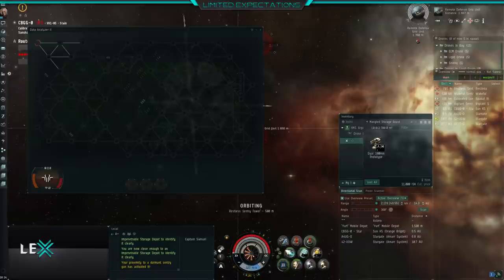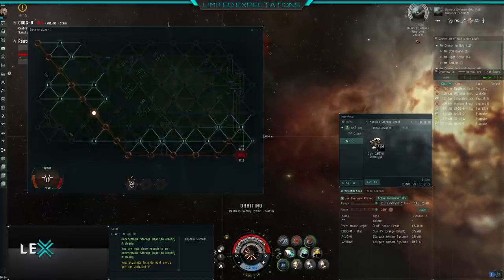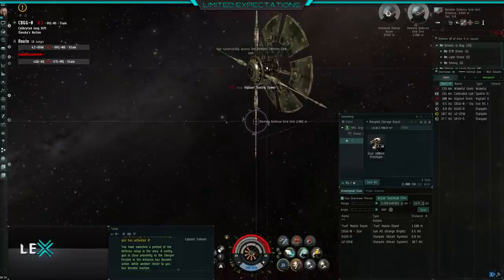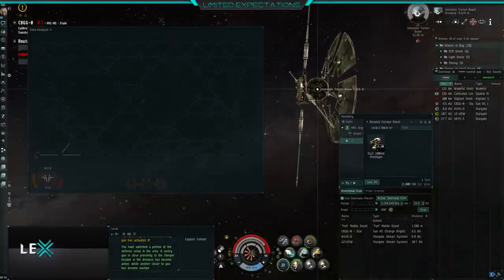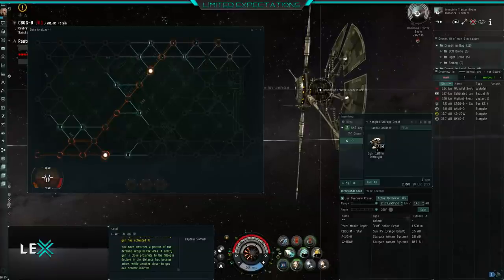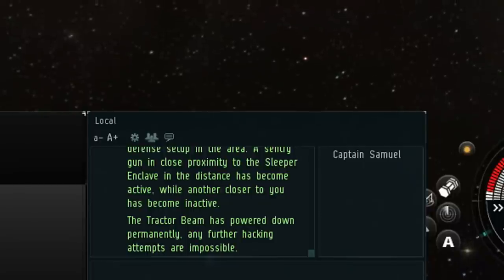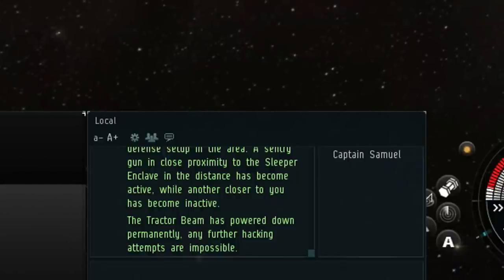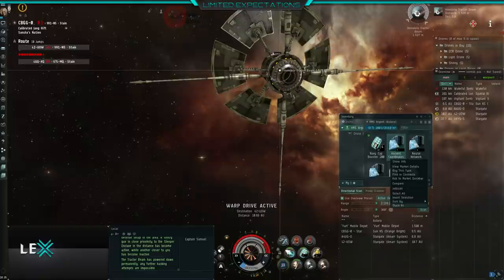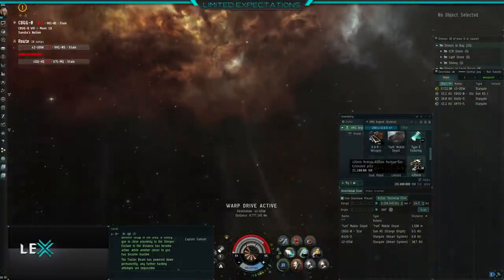When you're doing this hack, it's just a normal data hack like every other data unit in this site — normally a red core. When you complete the hack, the sentry gun will just despawn completely — it won't get moved to a random place like the other one, it will just completely despawn. So now it's just this tractor beam here, and this is where the real issue comes with the medium sleeper site done this way. In a frigate, it is bugged out at the moment so you'll get a message saying the tractor beam is powered down permanently — this is meant to happen after it tractor-beams in four or five cans. Hopefully this will be fixed as I've been told it is a bug. That's the end of the medium sleeper site in a frigate — fly safe.